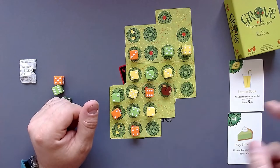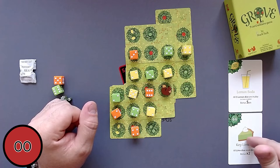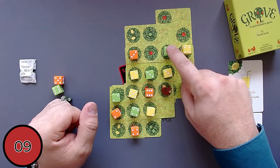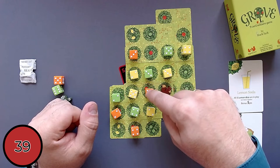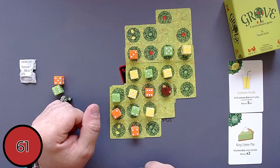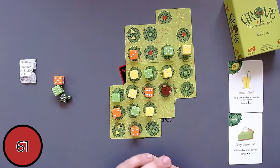Now we'll count up all our points and try to get to 74 — which will not happen. Let's remember to double all the lime dice and we start with five points because we have all five lemon dice in play. Counting up: 5, 9, 19, 22, 25, 28, 30, 33, 39, 44, 46, 48, 50, 54, 58, 60, 64, minus three — so 61. We should have 61 points. We needed 74, so we did not win the game.